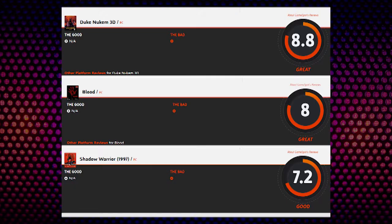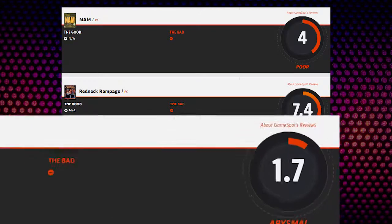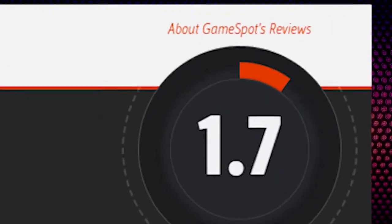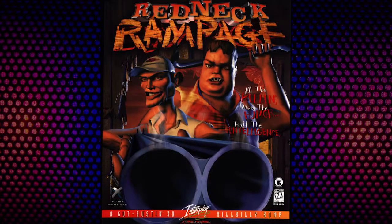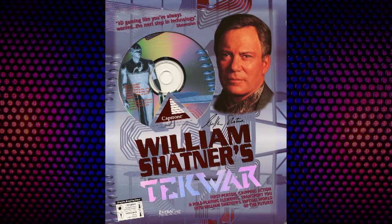Interestingly, the games built from scratch on Build tend to be seen in a more positive light than those built off of Duke 3D code directly. I'm hesitant to call this a coincidence. Among the Duke code-based games just so happens to be Extreme Paint Brawl, which regularly makes the internet rounds as one of the worst first-person shooters to ever grace a monitor, along with Redneck Rampage and Redneck Deerhuntin', the latter of which simply runs off the Redneck engine — built on top of a game on top of a game. Then again, the custom-built side includes William Shatner's Tech War, so win some, lose some.